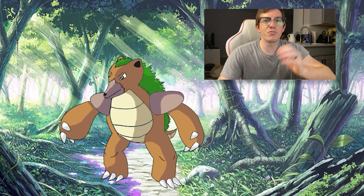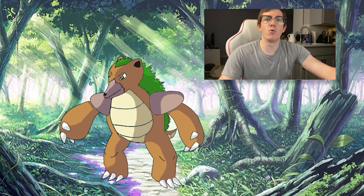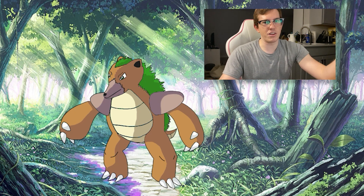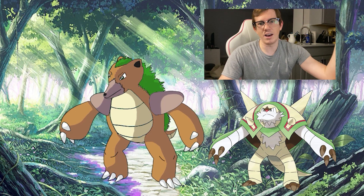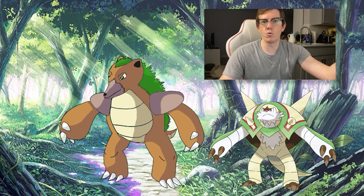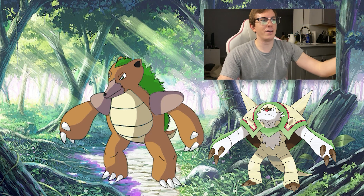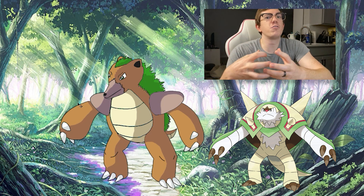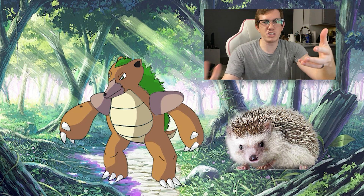Since I was redesigning an older gen one starter as a more recent generation, I decided to kind of do the opposite. This one's not based on a Reddit suggestion — this is my own idea. I decided to take Chesnaught, the gen six starter, and redesign him as if he were in generation one. So we have a lot of generation one kind of traits here. Let's start with the overall concept of Chesnaught — he's a hedgehog and he's based on a chestnut.